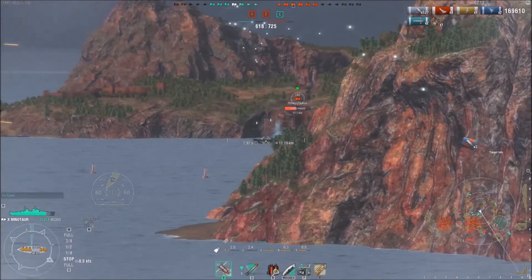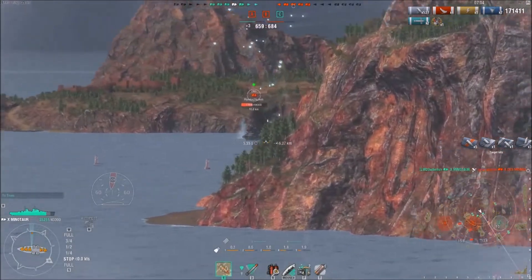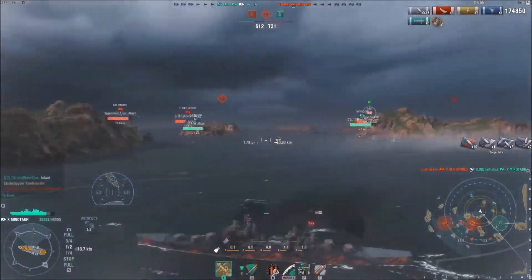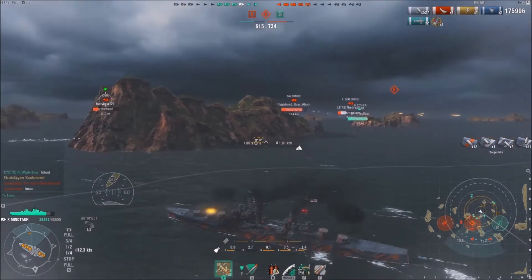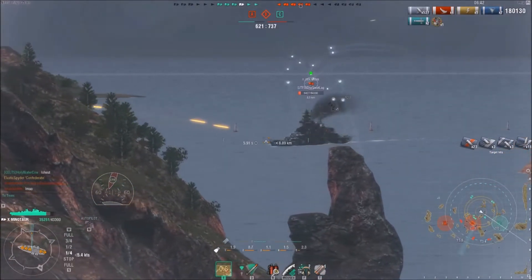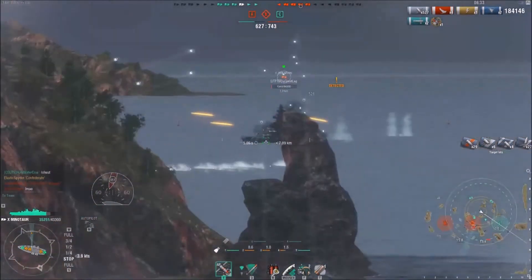At this point my smoke is coming back up. I can sit in this Fletcher smoke a little bit longer because it is US destroyer smoke, so I'm confident it'll last a little bit longer. It's pretty even on teams, five against six, so it can still swing in their favor - they still have map control. I do have to be careful with only one smoke left. I don't want to use it too soon because I might need it later, although I'm still at full health so I can take a little bit of heat before I go down.